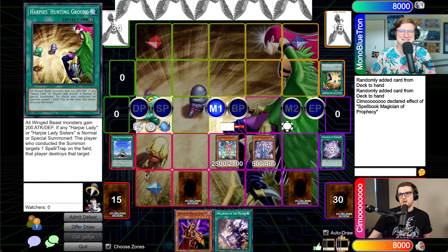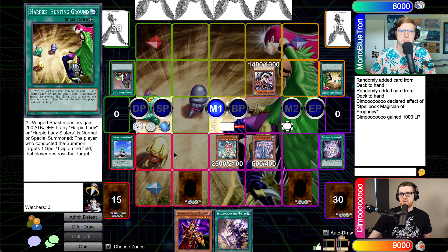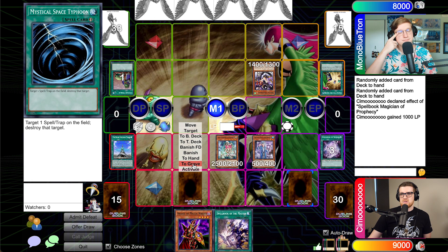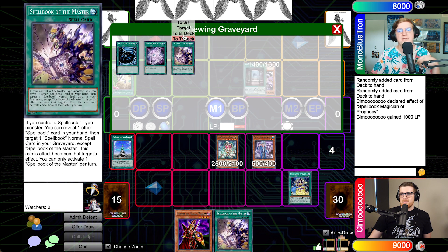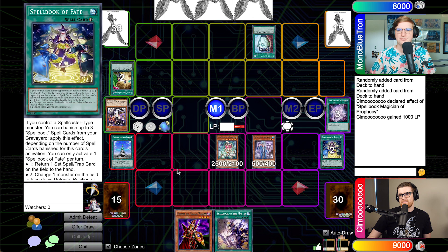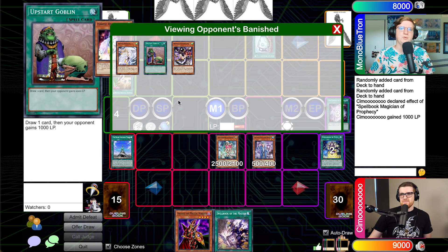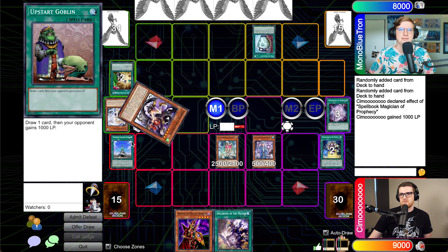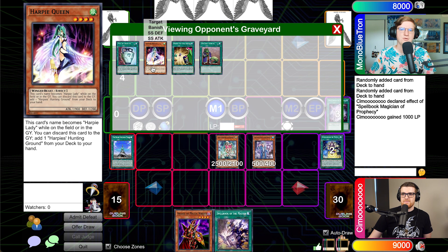I'm going to activate Upstart Goblin here — you'll gain 1,000. I'm going to normal summon Harpy Channeler, so you're going to have a mandatory effect here on Hunting Ground. I'd like to target this one. In response, I'm going to MST your Hunting Ground so you don't get the effect. We'll Fate — we'll see what happens. I'm going to go for three; I'll banish her. I'm going to activate Duality here. Another Upstart — I think that's the move. I'm going to grab Queen. I'm going to activate Queen and get another Hunting Ground, then I'll pass turn.